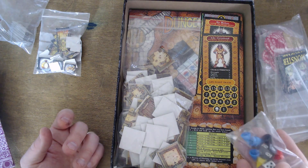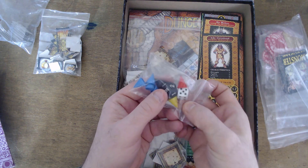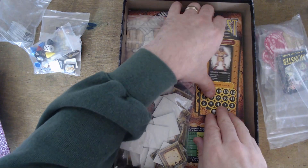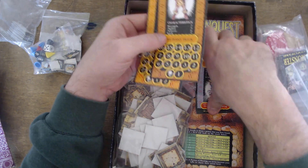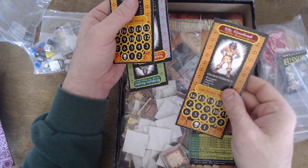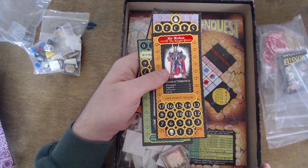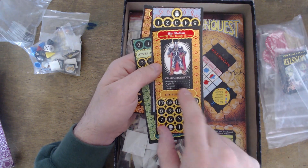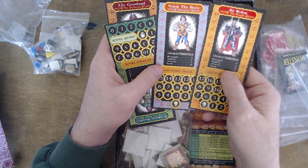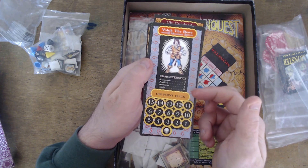Here are the dice — the game uses a D12 and a D6. There are also little cones used on the board and on your cards to track health. The player cards are made of thin, flimsy card — if you know second edition Talisman, you know the quality. Our heroes are: Rohan the Knight with high strength and armor but low agility and luck; and Vorlik the Brave, an adventurer with low strength but high luck and agility.